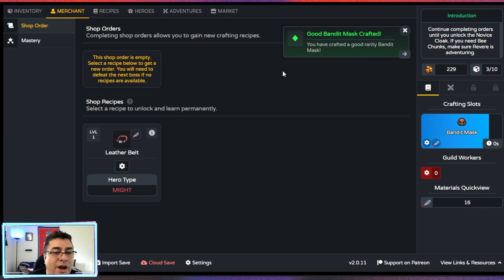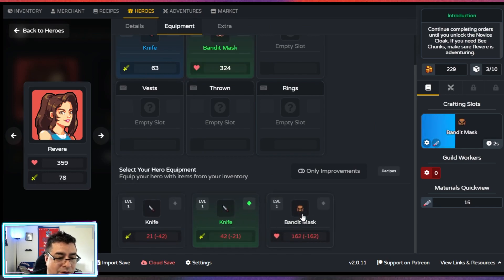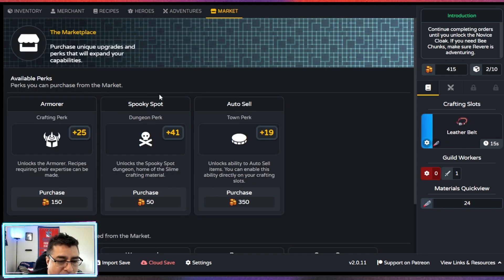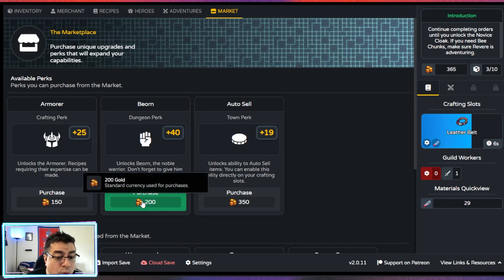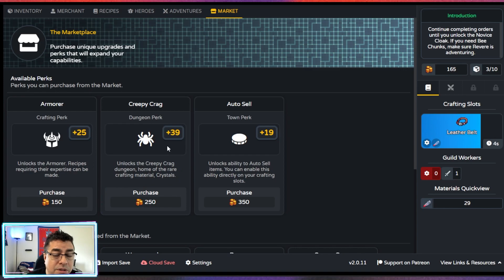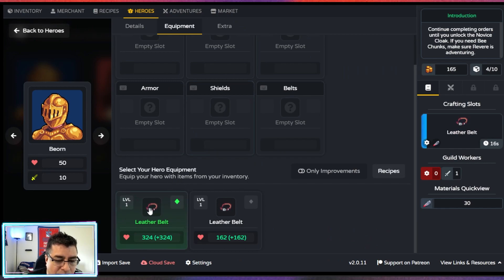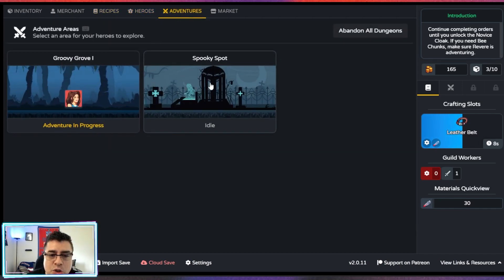A good bandit mask crafted. Can we keep the bandit mask on Revere? Yes, we can — 324, that's a big boost in hit points, I love it. We need to unlock the spooky spot — that's another dungeon. Sweet. Can we get another hero? Bjorn — unlock Bjorn, the noble warrior! Awesome. We can give you a leather belt and send you to the spooky spot.